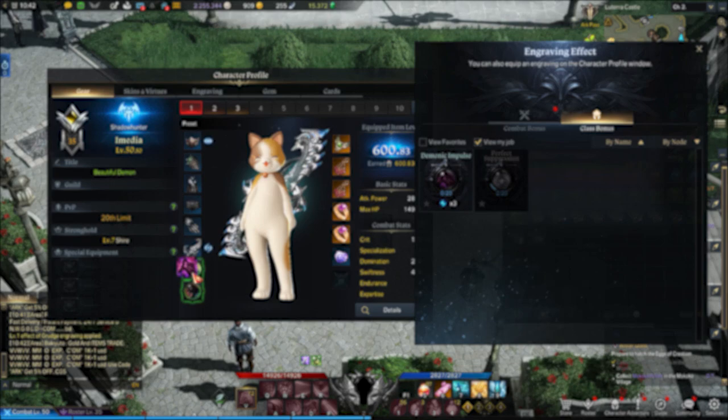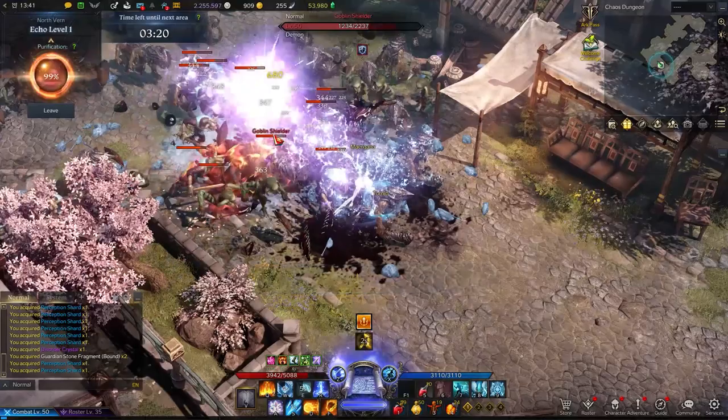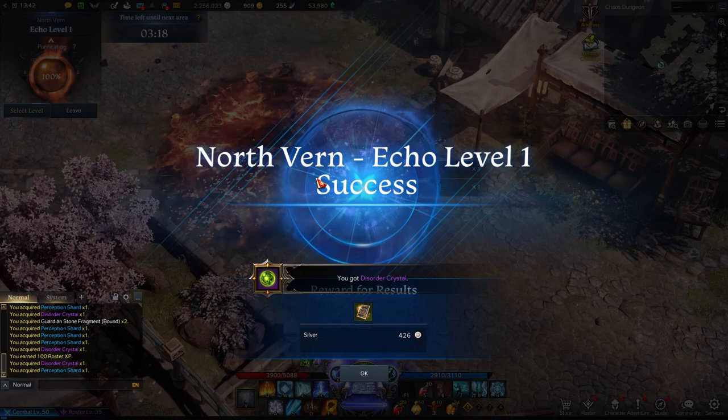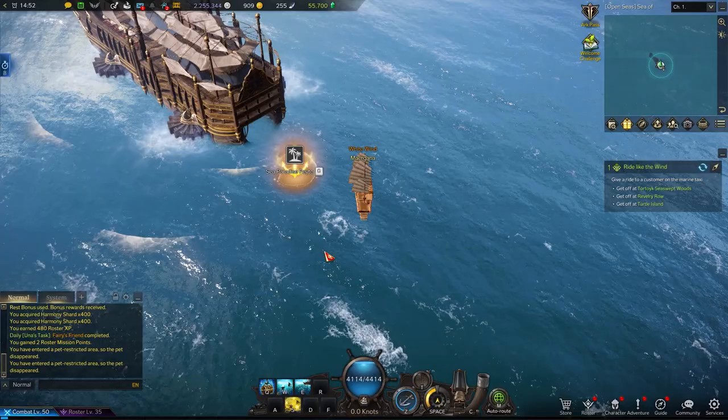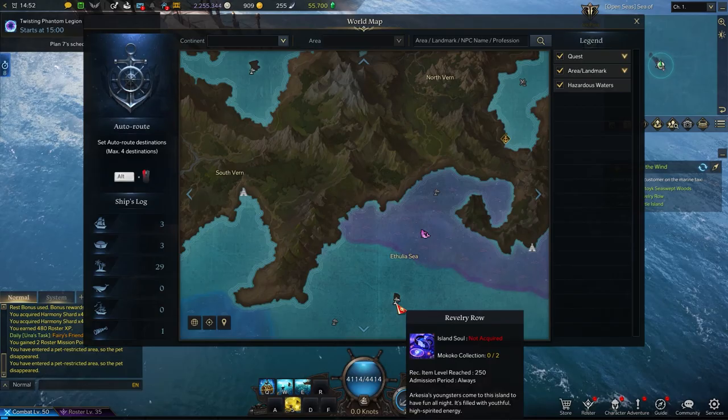There are also three different ways to get engravings: ability stones, equipping jewelry, and engraving books. You'll start collecting ability stones primarily from endgame activities like chaos dungeons, guardian raids, abyssal dungeons, etc. You can purchase them from the auction house once you've unlocked it too. Jewelry and engraving books also mostly come from endgame activities, but engraving books can also be found as rewards from island quests.